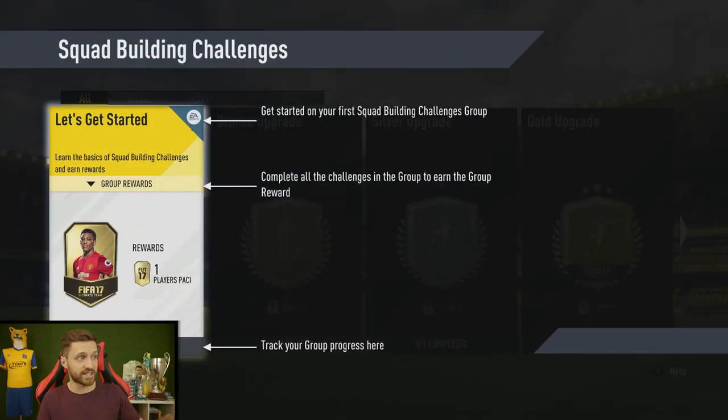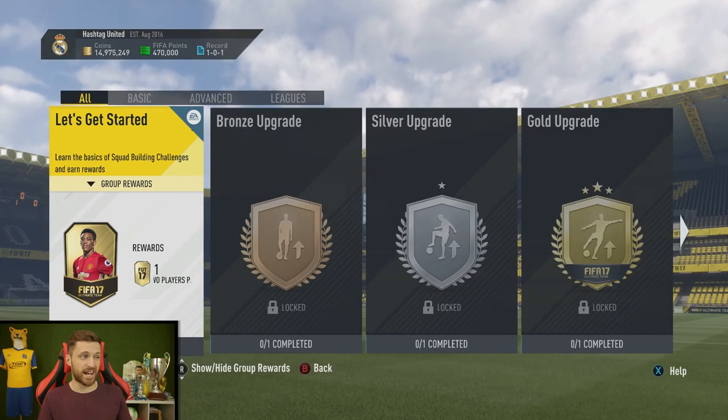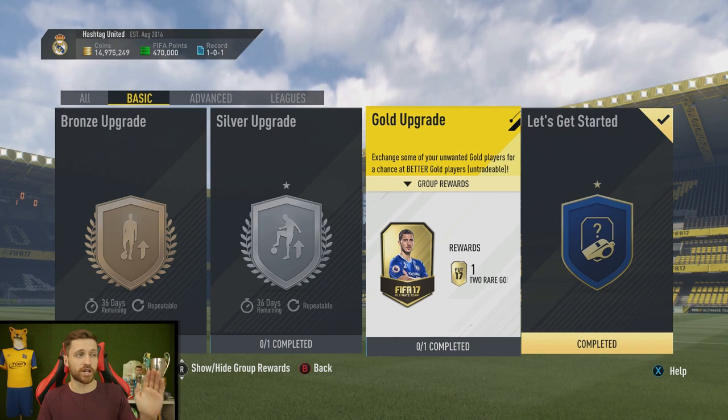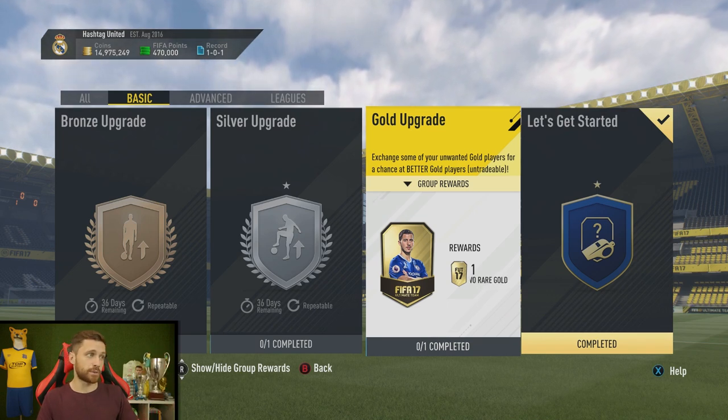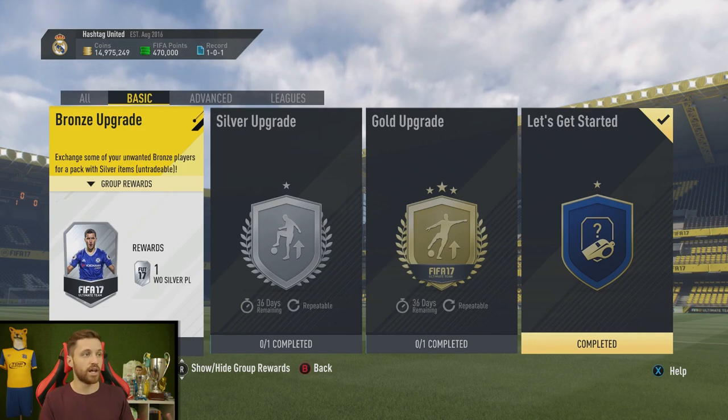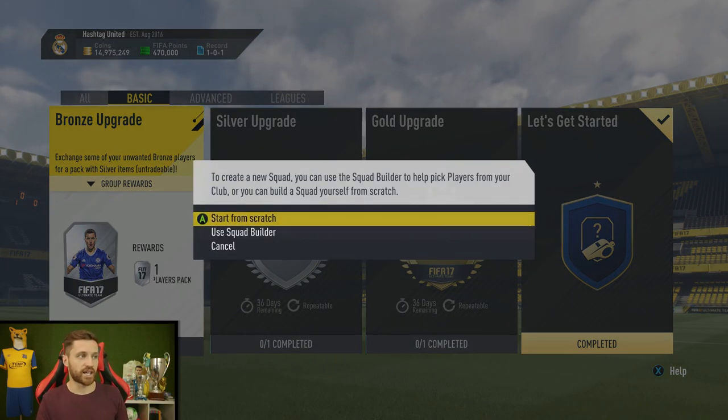So there's the Let's Get Started very basic Squad Building Challenge — I'm not even going to show you that, it's so basic, just a couple of players, four positions. We're going to do the bronze, silver, and gold upgrades to start off with. This is where you give a lot of bronze players in exchange for a reward, a lot of silver players, etc. So we'll start off with the bronze upgrade challenge.